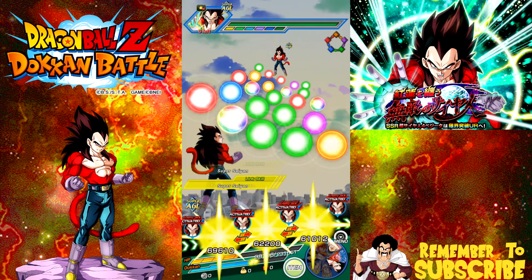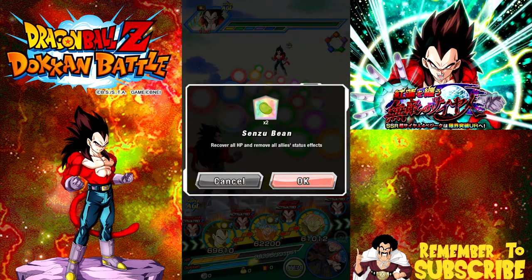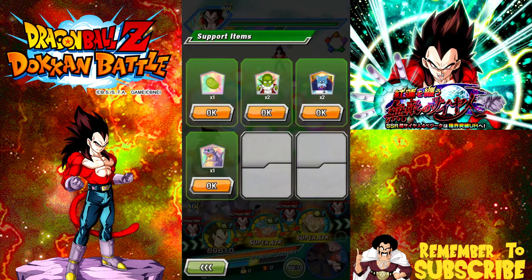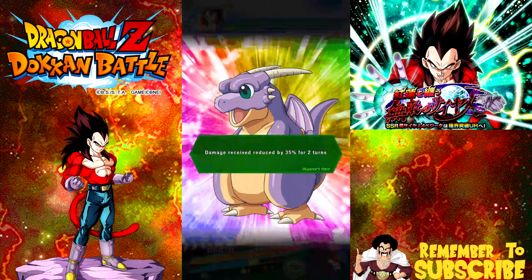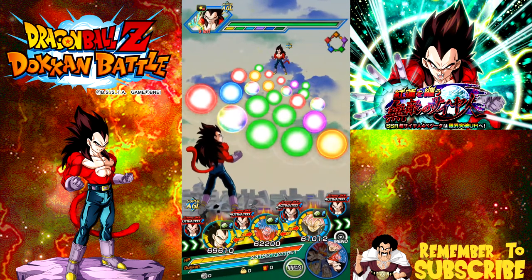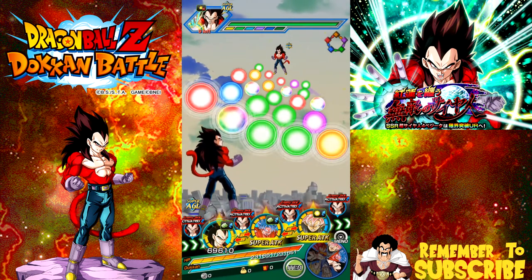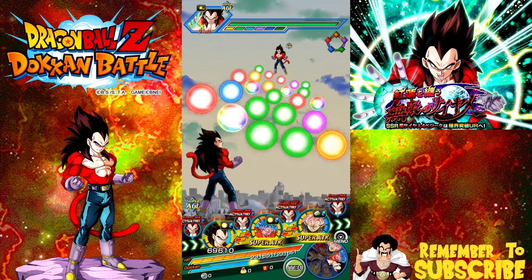So this is where we're at. What we do is heal up with a Senzu Bean. And because I don't have a Super Vegito here, we're going to use another Icarus. Typically if I have my Super Saiyan 4 Vegeta and a Super Vegito, I won't use the Icarus until the following round — just a little tactic there.